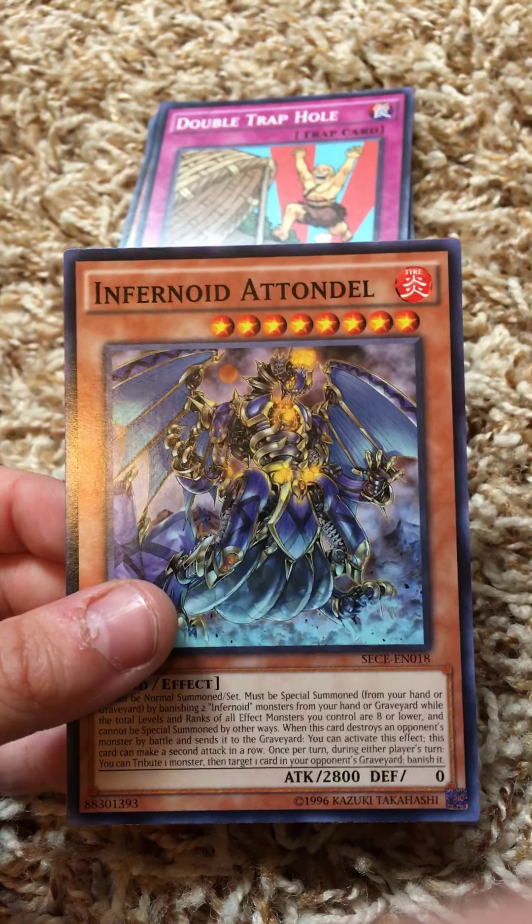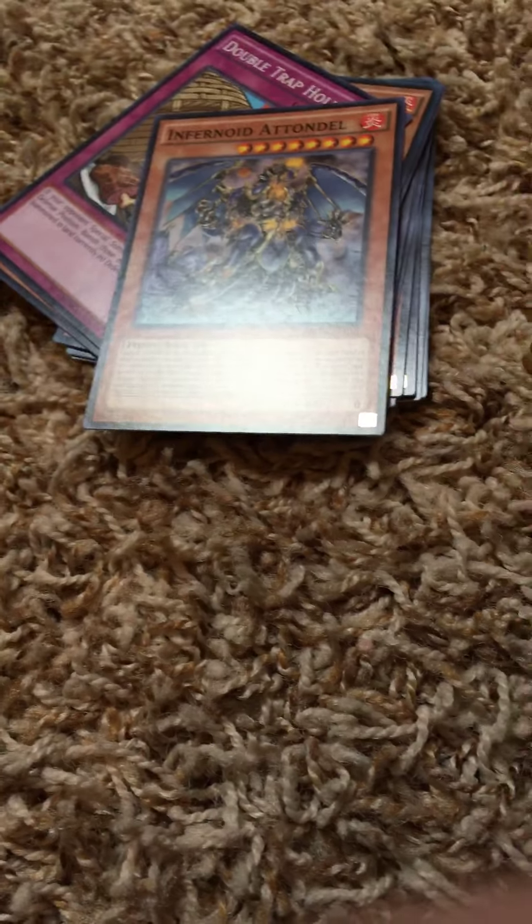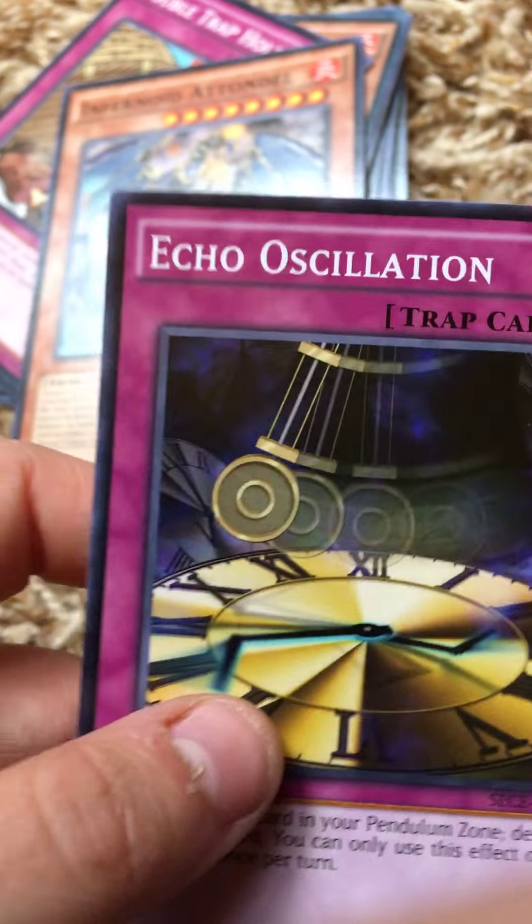Anyway, next we got Infernal Taltadell — actually looks really cool. And Echo Ocelot.